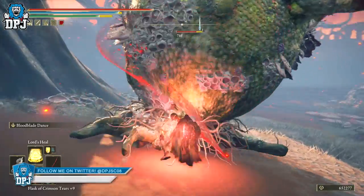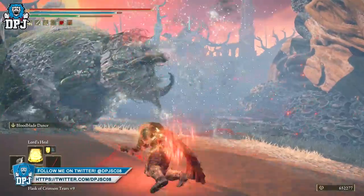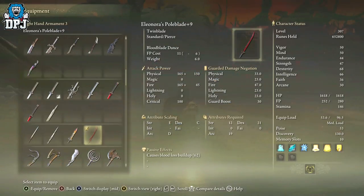Eleonora's Pole Blade — you get this weapon for defeating the Eleonora Invader within the second church of Mocha upon the Atlas Plateau. This deadly twin blade not only performs as good as it looks, it scales with Arcane too, making it one of the better weapons in this game.